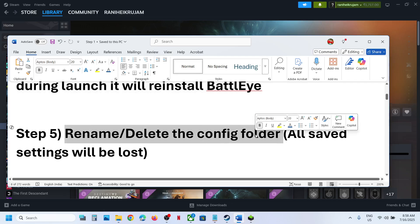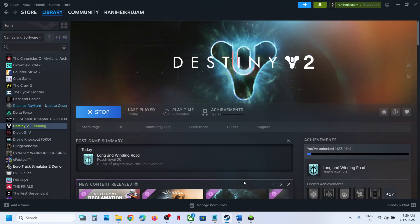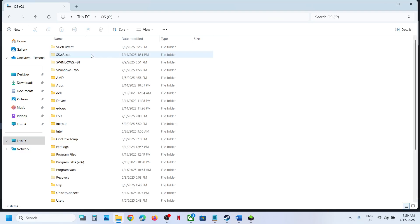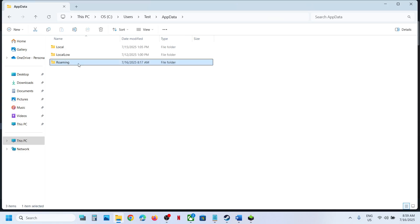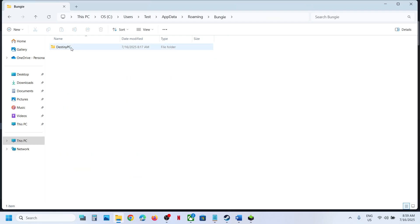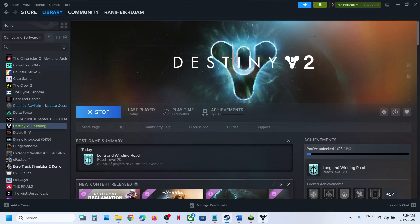Still not working? The next step is to rename or delete the config folder. Note that renaming or deleting the config folder will cause all saved settings to be lost, so create a backup first. Open File Explorer, go to This PC, open the C drive, open the Users folder, open your username folder, open AppData, then the Roaming folder. Here you will see the Bungie folder — open it, and inside you will find the Destiny folder which contains the config file.